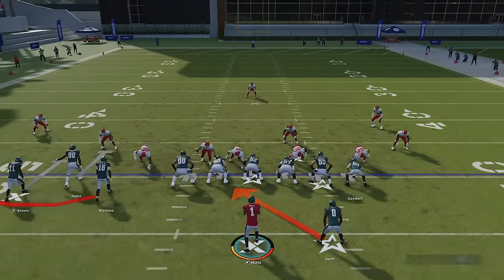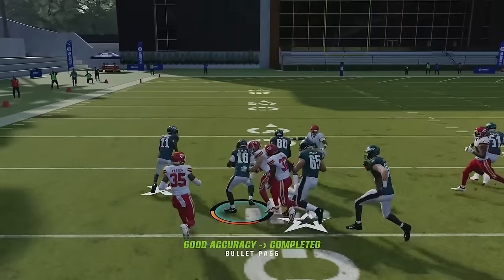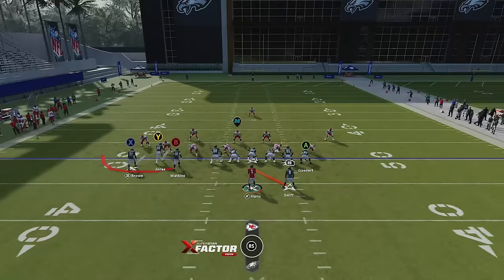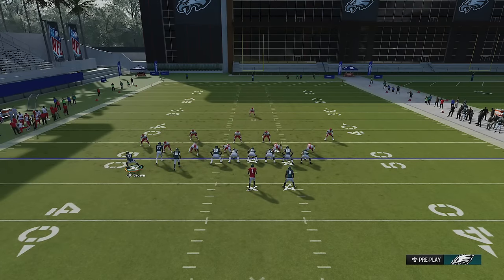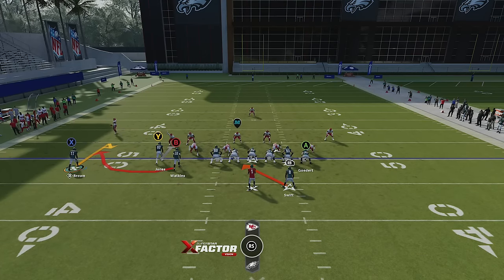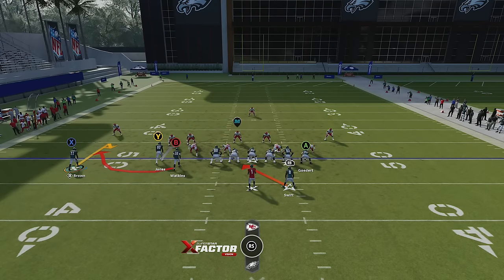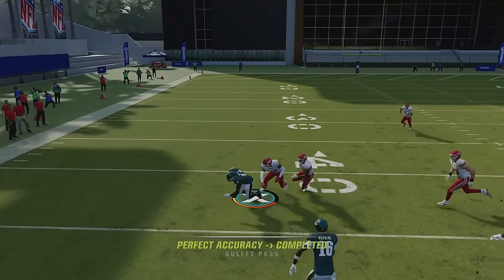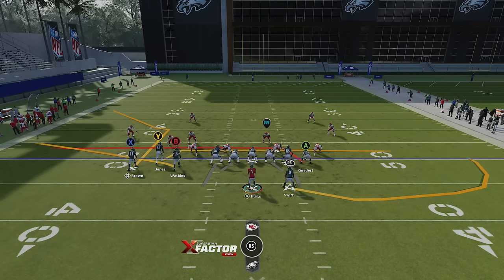You can usually make that read before the snap. There are only two guys in that area, so I know I have a numbers advantage, and one of them came on a blitz which makes it even better. You can also motion this receiver out, and it turns into a short route — against zone coverage this gives you a third option, and against man coverage you can just hit that quick pass, which is a really cool option.